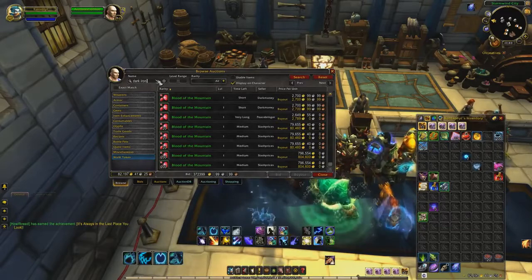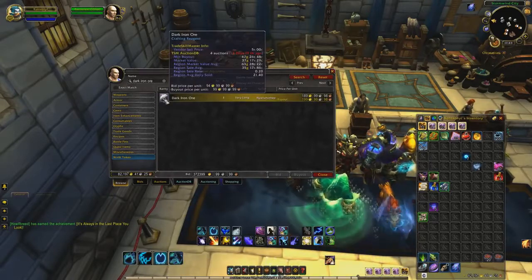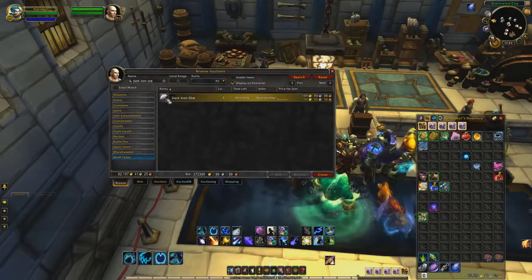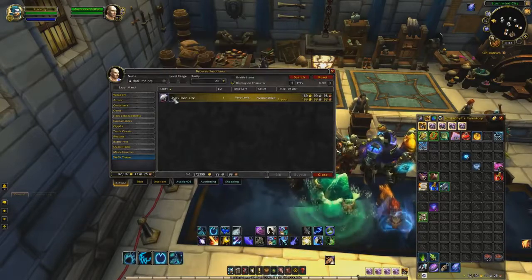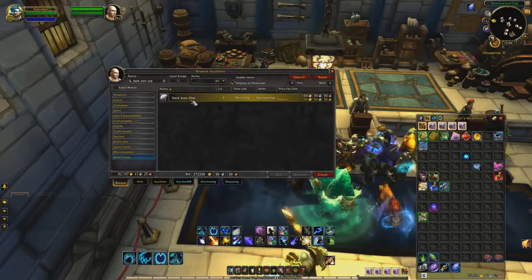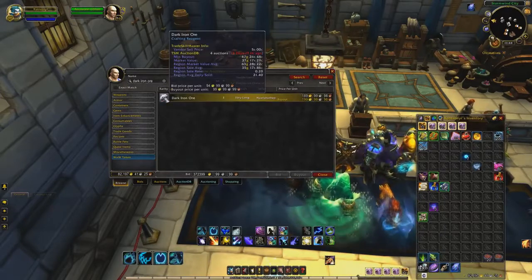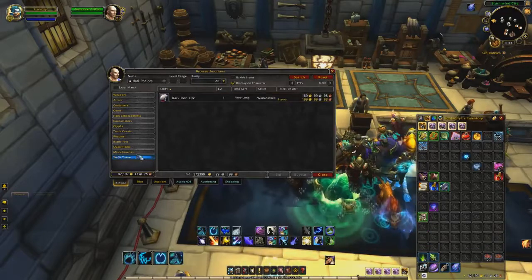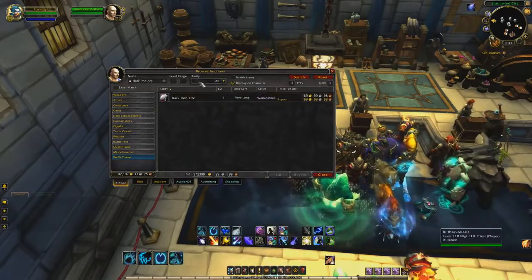The last item I mentioned was Dark Iron Ore. On my server right now, you're seeing this video before I farmed it — there is only one guy selling it. So if your market looks like this, go do this farm instantly, because you're able to buy up whatever he has and charge whatever price you want, especially with a daily sold rate of 21. People are still looking for these and that guy's only got two. If you ever see this on your Auction House with a daily sold of at least 10 and only one guy posting, buy him out and go farm it yourself — you'll be able to make tons of gold.